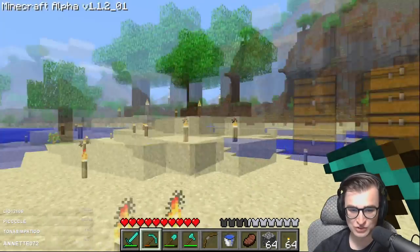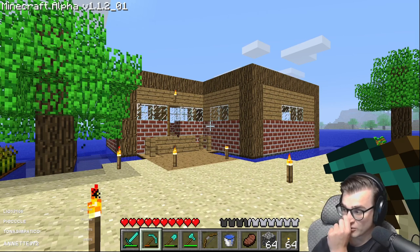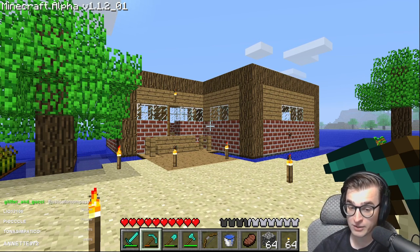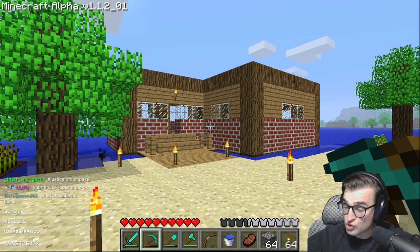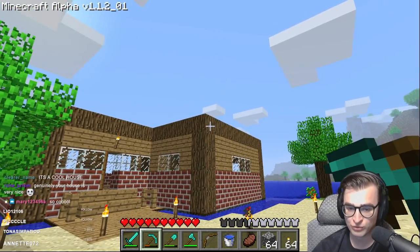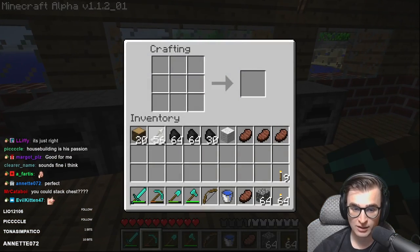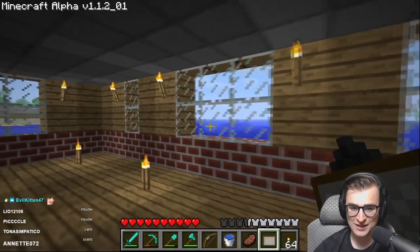Nothing on the island has changed except for the fact that I now have a house — you can goof on it all you want. If I built this back in like 2010, Minecraft YouTubers would have been like 'this is so much better than my shoebox wooden plank house.' It just doesn't have a roof because building with stairs and slabs in this version is a nightmare. I think it's just this for a painting — look at that. So alpha version 1.1 added paintings.